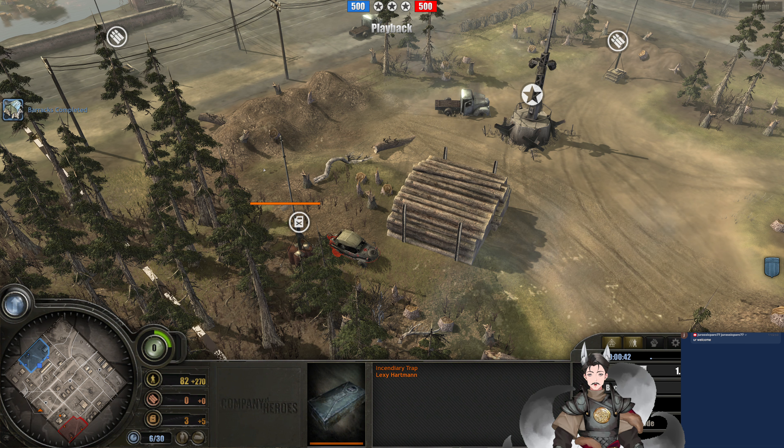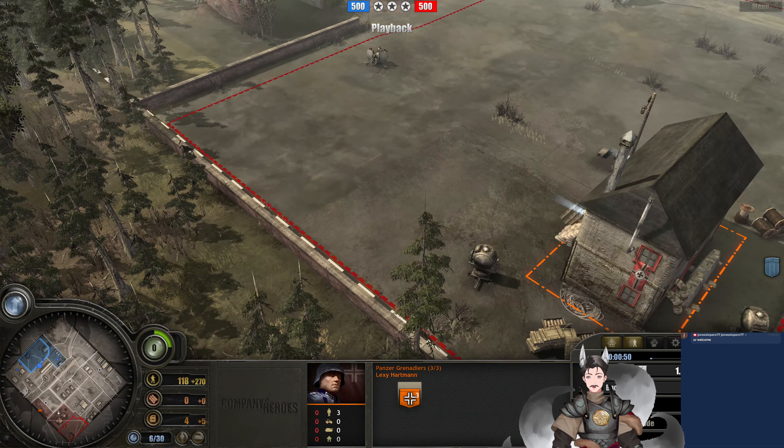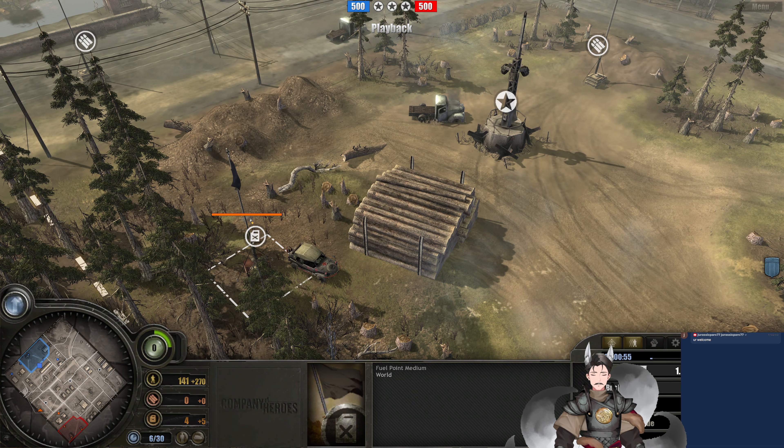When it detonates and fires, it makes three Incendio effects, but it has pretty wide scatter and it's a little bit inconsistent sometimes. So this should be a bit interesting. We've got Panzergrenadiers deployed on the field. These Incendio Traps — I forget how expensive they are, but I think they're a little bit on the cheap side.